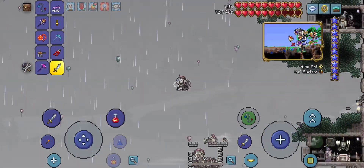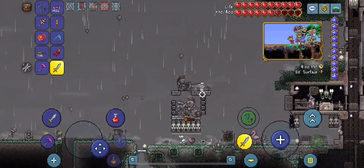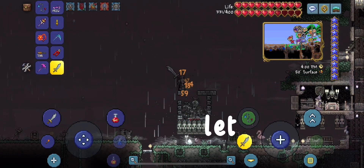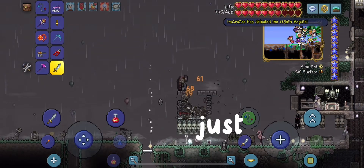Let me show you a fast way to take them out. If you have the pirate staff guys, get your pirate in there — mine two blocks out of the top, let him get in there and he'll go to work and kill all those guys for you. Just like that.